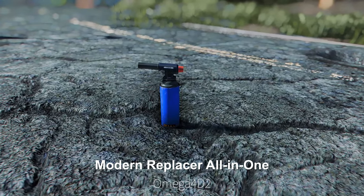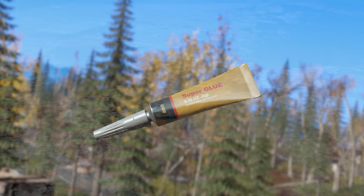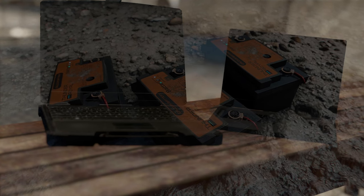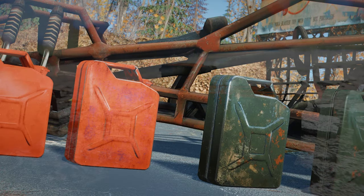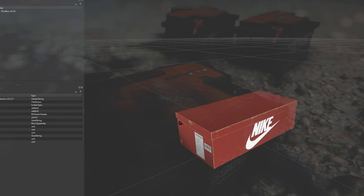Next up is the Modern Replacer All-in-One mod. This package combines various Modern Replacer mods created by Omega 4D2 into a single installation. If you found it cumbersome to install them one by one, use this mod to conveniently manage them all at once. The creator plans to support the faux mod installation program in the future, so if you prefer to install only specific parts, wait for the mod's upcoming updates and then proceed with the installation.